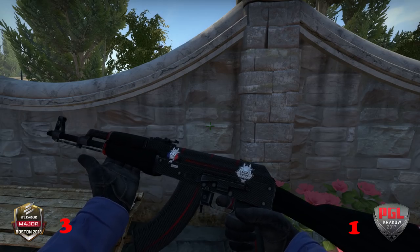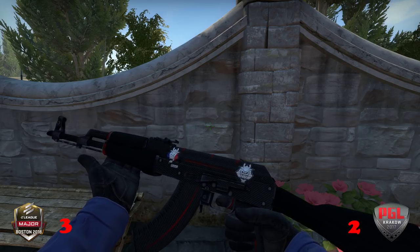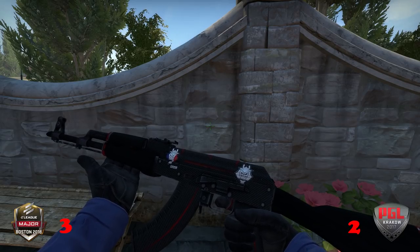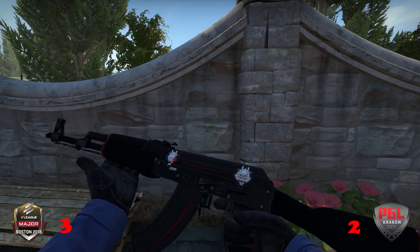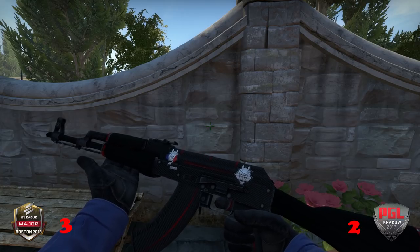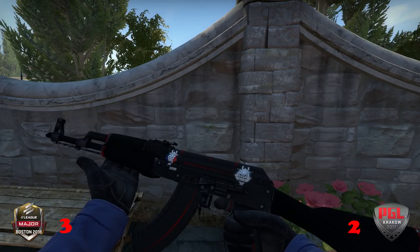For this one, I'm going to give a slight edge to the Krakow sticker, because to get rid of all the background on the Boston sticker, I had to damage the sticker itself. On a red line the background colour matches so you could probably get away without that last scrape, but on any other gun you'll probably need to, and that seems to damage the sticker. I was able to get rid of pretty much all the background on the Krakow sticker without damaging it, so one point for Krakow.